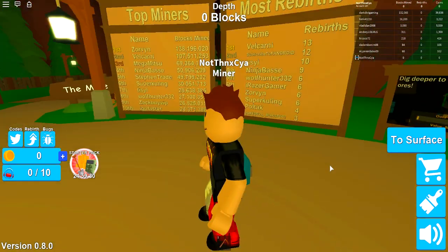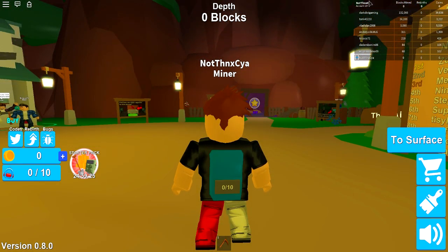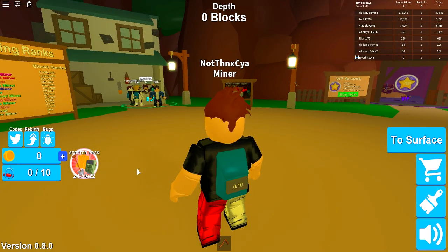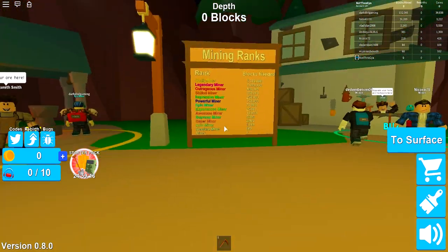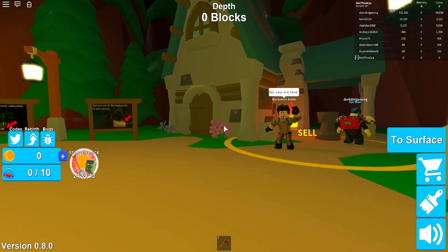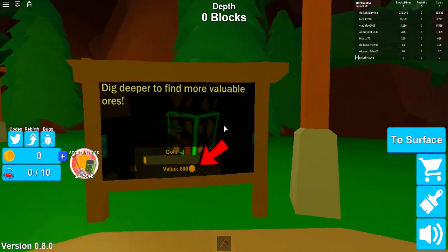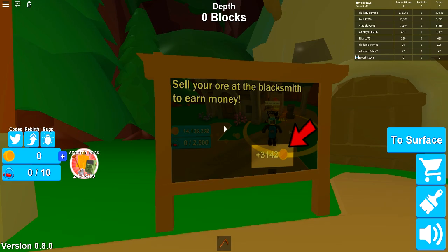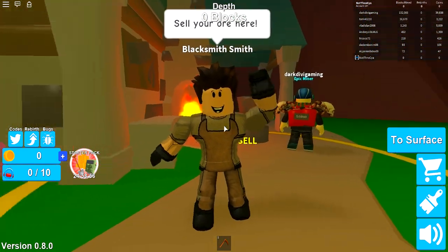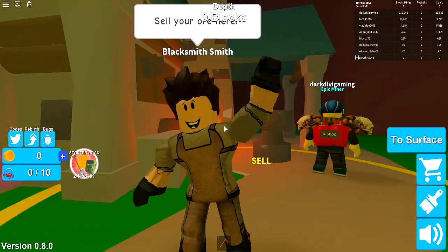So look at this — this is me. I am a miner and I actually have zero money right now, so I'm not a very good miner. We've played a few simulators recently. The last one we did was Pirate Simulator. Dig deeper to find more valuable ores. Sell your ores at the blacksmith to earn money. I think this is the blacksmith — he's very friendly, he's waving. He just waves at people. What a lovely life to have.